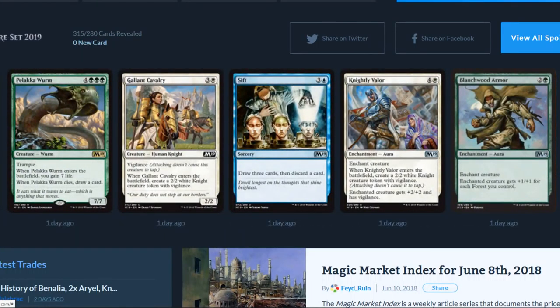Pelakka Wurm is a seven-drop with trample: when it enters the battlefield you gain seven life, and when it dies draw a card. Not really that bad, just a large casting cost — I like big bulky worms. Gallant Cavalry is a four-drop human knight with vigilance: when it enters the battlefield, create a 2/2 white knight creature token with vigilance.